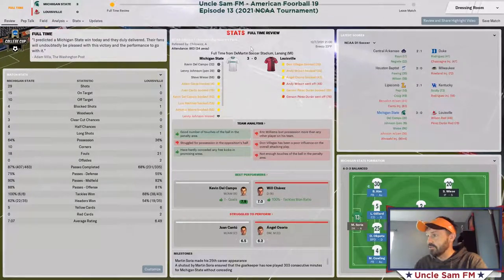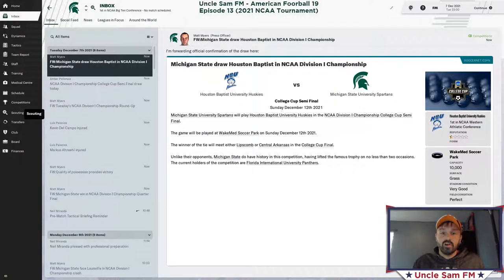The two players being sent off in the second half ended any chance Louisville was going to have. We are now on our way to the Final Four — what they call the College Cup. We've drawn Houston Baptist for the College Cup semifinal. I'm going to call it there and let the next episode be the Final Four. Good episode — drop a like, leave any comments, questions, or suggestions below. This is Uncle Sam signing off — I'll see you at the College Cup at Wake Med Park in North Carolina.